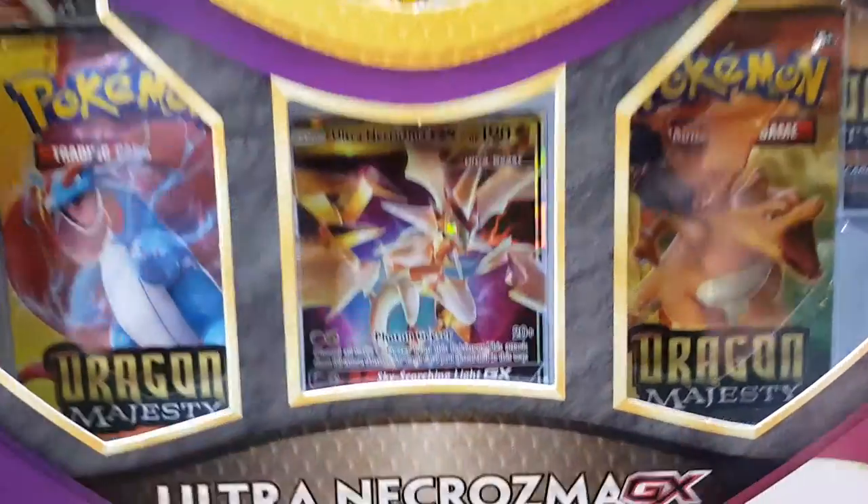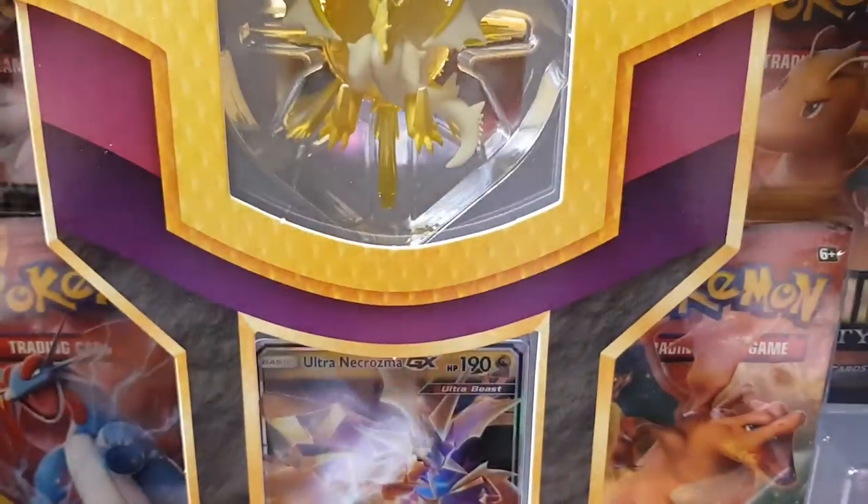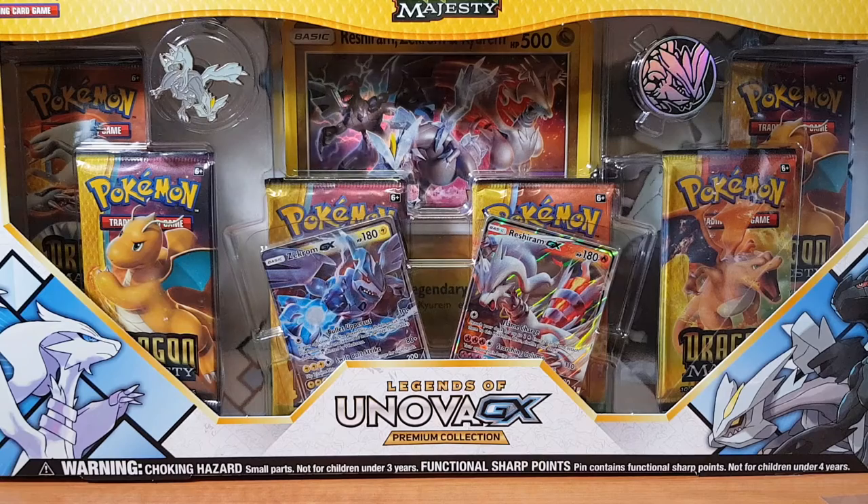It does look pretty good. So you get the Ultra Necrozma full art, you get a toy, and I believe you get four Dragon Majesty booster packs.